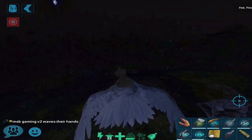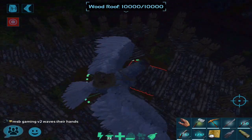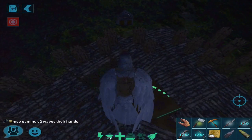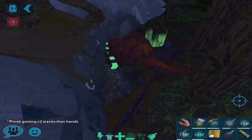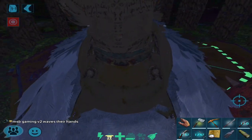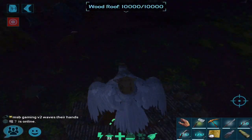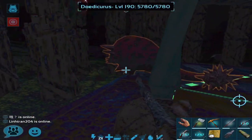As you can see there's a little makeshift taming pen — it's not mine. It's how people tame Quetzals; they'll kill them and resurrect them inside. That's what they were doing. There's a level 190 Doedicurus here. I could have kept looking but I only have 57 tranq arrows, so I don't know if I'll be able to knock it out.